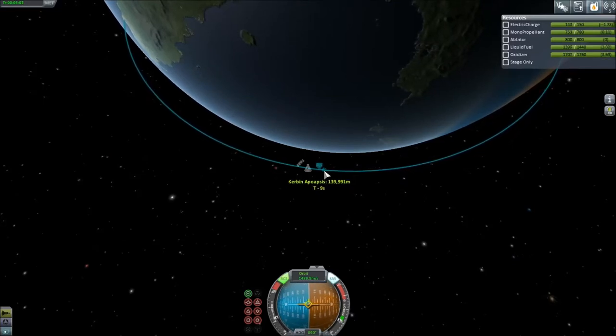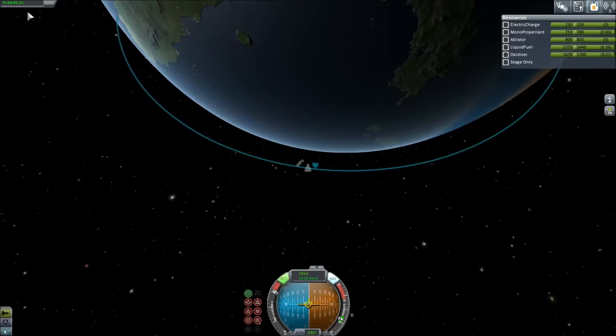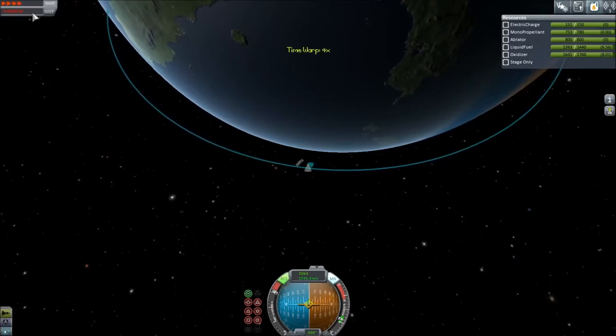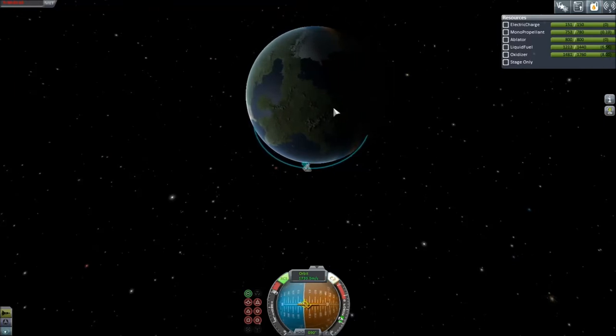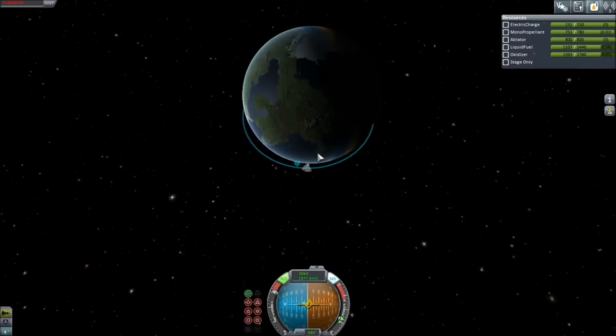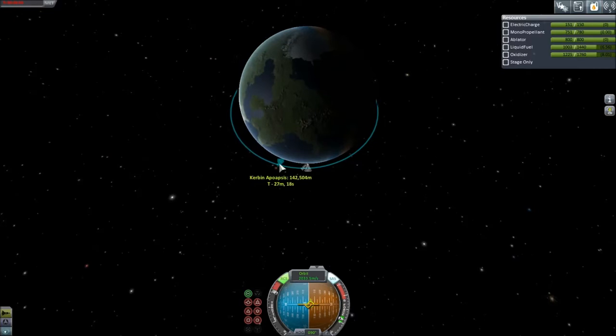I've got the ablator on this one, so I'm going to take the person - who will probably be Valentina - and put her into this one since it can hold three. I've only got Jebediah controlling it. He's actually a level four star pilot at the moment. A few more missions and this little dude's going to be five star.